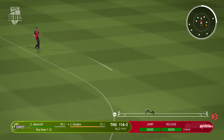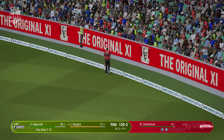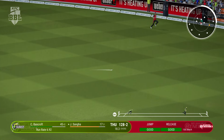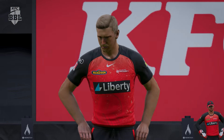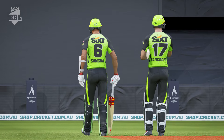Perfectly timed. Oh my — that's racing away. Well, these are the sorts of shots you just stand and admire. Gets onto the back foot and rolls the wrists to keep it down. Innings comes to an end. The Renegades will need 145 runs.